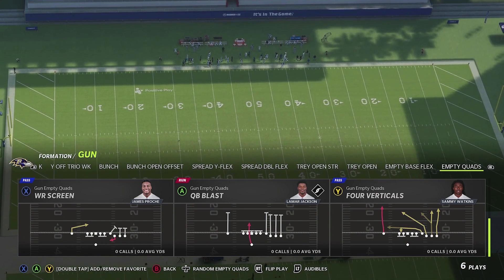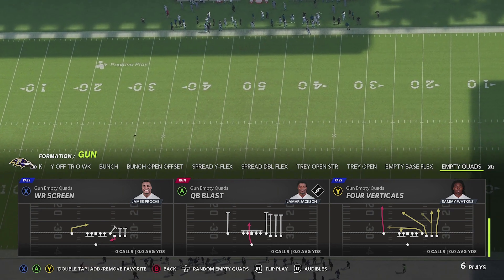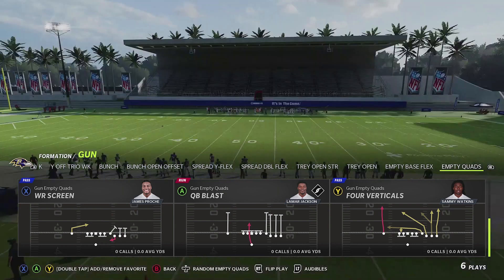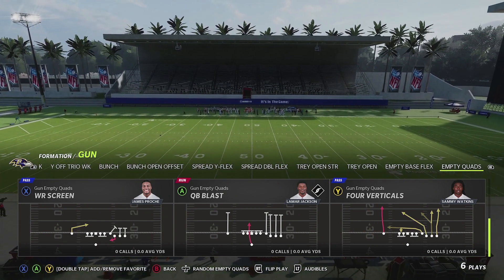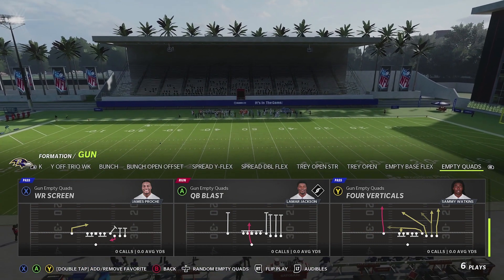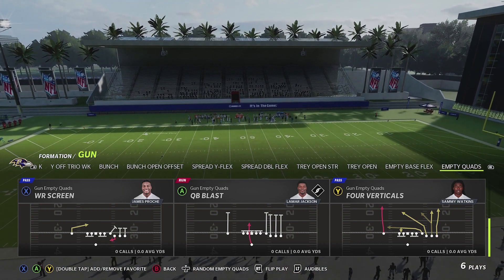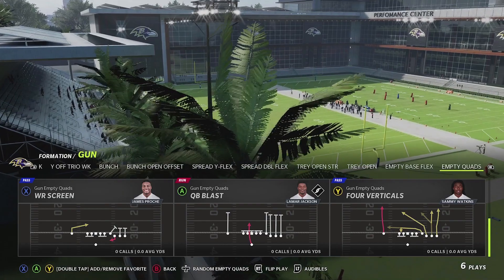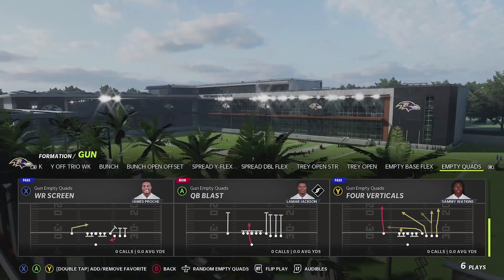That's why the Ravens came in at number two — the playbook got gutted and got some different formations added, and it really feels like this is going to be a fun playbook for a lot of people if you like a mobile quarterback and want to mix in misdirection runs to keep your opponent off balance. So that's where it comes in at number two. Let's check out our number one transformation when it comes to new playbooks this year.